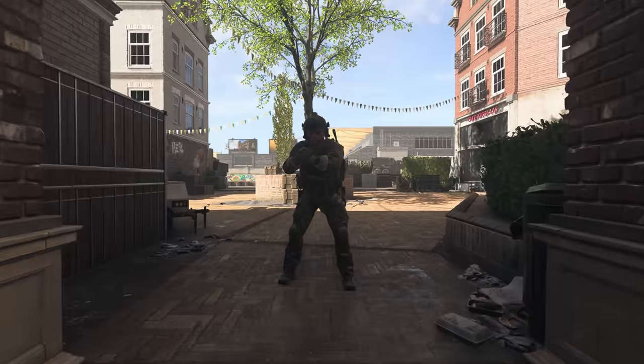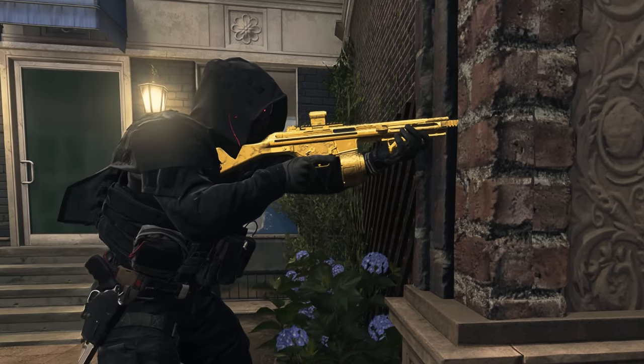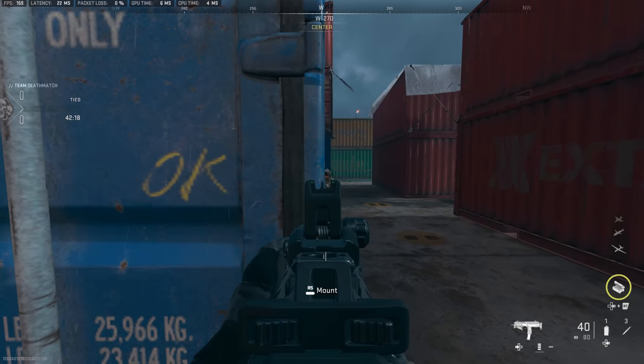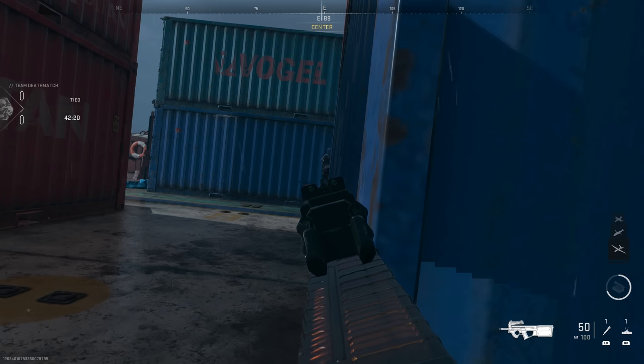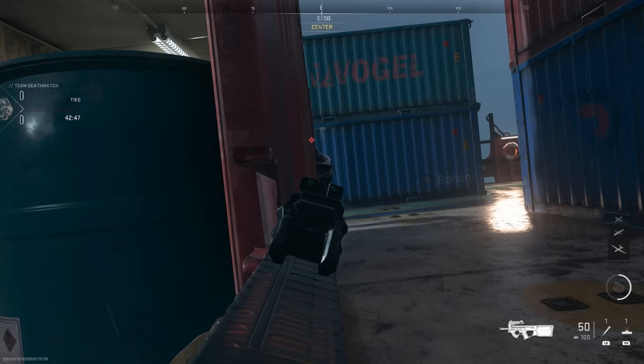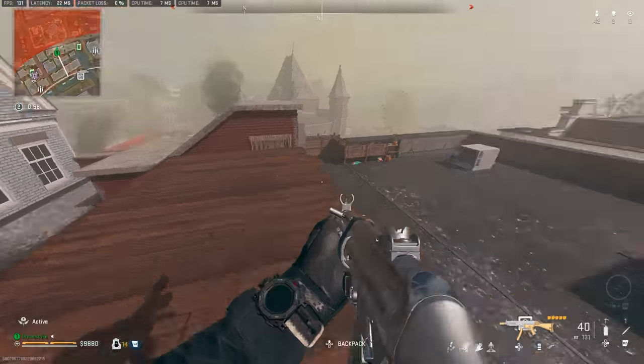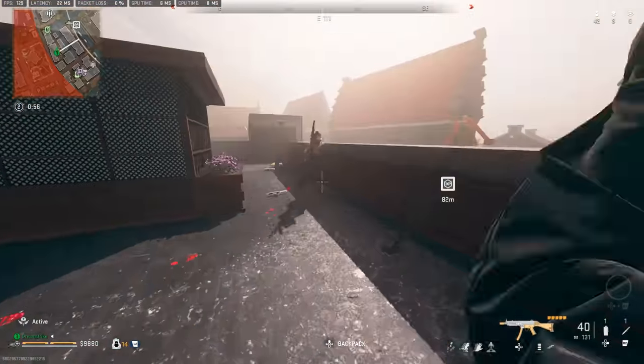Also, you look different on your opponent's screen if you peek to the right side versus the left, because the operators hold their gun in their right hand. If I peek far enough to the right to shoot my opponent, this is what I look like to him. And if I do it to the left, here's what it looks like. The difference might seem kind of small, but these little details matter in a game like Call of Duty when the time to kill is so low.